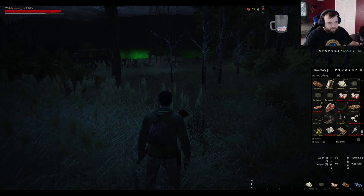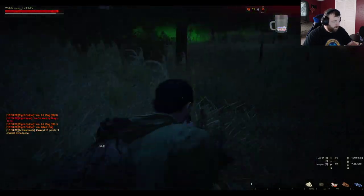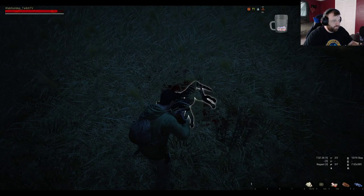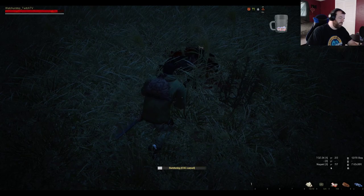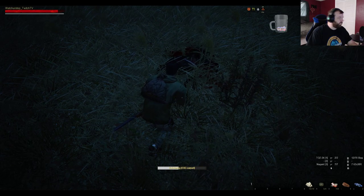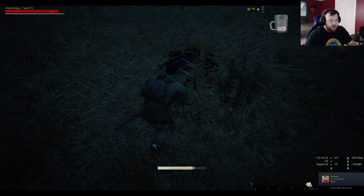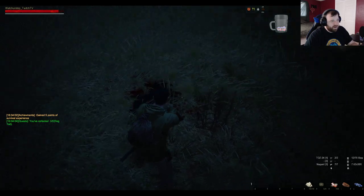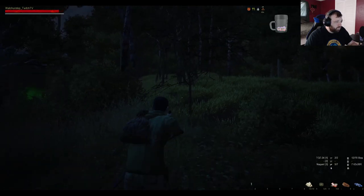So how many tails do we have? We have two tails, so we need three more. This is our fourth dog that we've killed. As you saw, one of the dogs did not have a tail, meat, or anything else — so it's not 100% RNG that you're going to get a tail on every single dog that you kill.